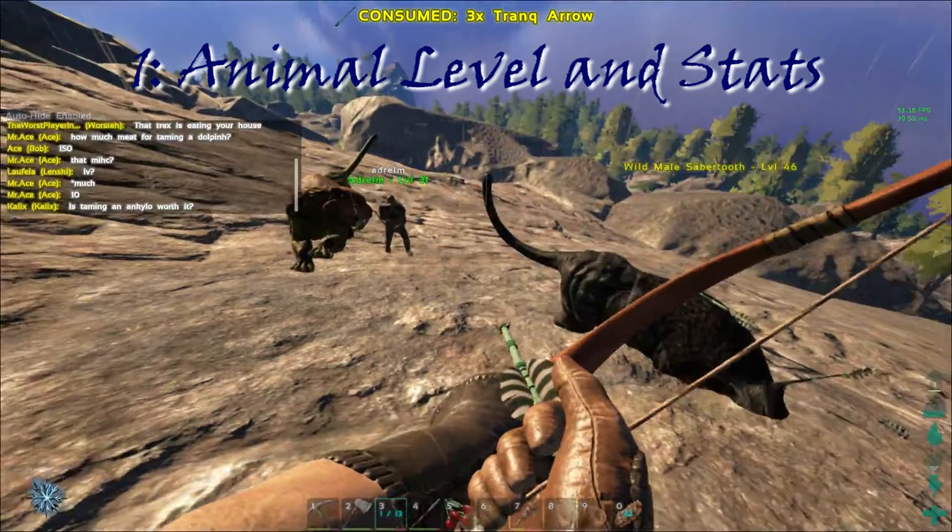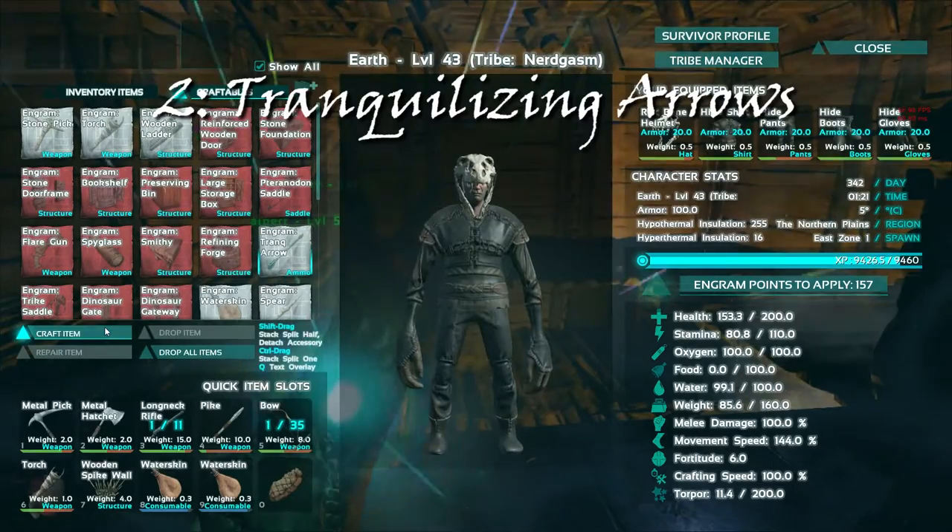Tip number one: animal level and stats. Animals spawn with a level of 1 to 87. For every level above level 1, the animal has an improvement made at random to one of its base stats. Any animal once tamed can be leveled up to 42 times. This means if you tame a level 1 animal, it will cap at level 43. But if I tame this level 46 saber tooth on my screen, it can reach level 88.